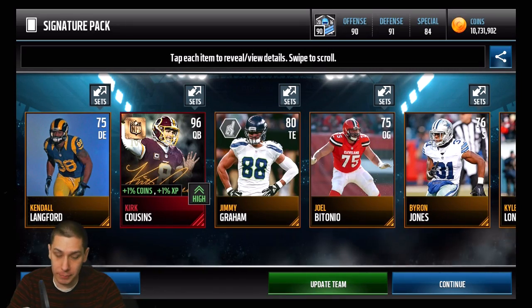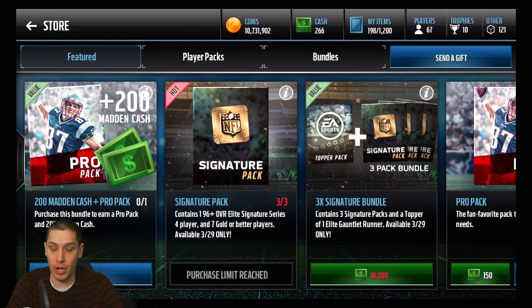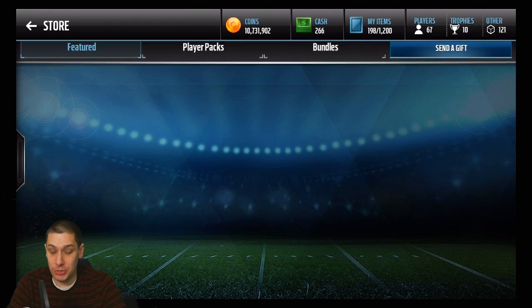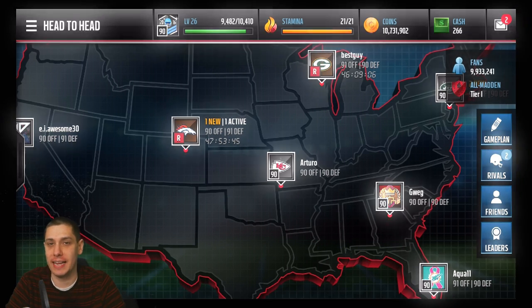Unfortunately we didn't pull anything great, but we got a couple of decent ones. The Vince Wilfork is at least a 97 overall and we got two of those. Anyway guys, that's gonna do it for this video. I just wanted to show you the new signature packs and give you the quick rundown. Hope you enjoyed — if you did, drop a like and subscribe if you're new. Thanks again, and I'll talk to you guys soon.